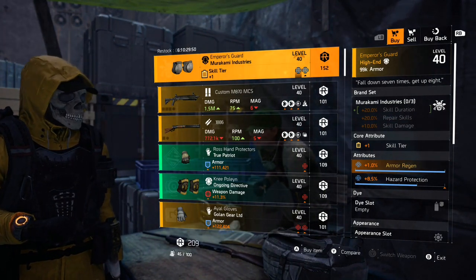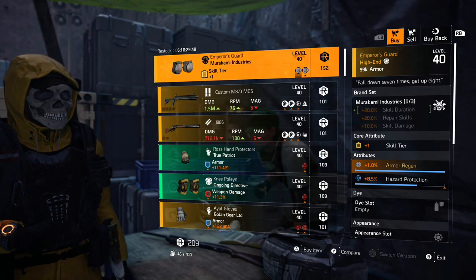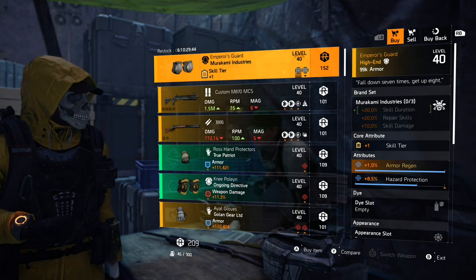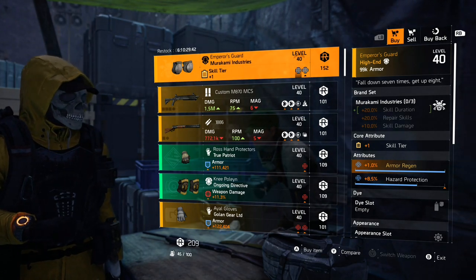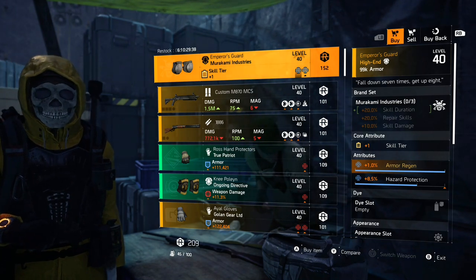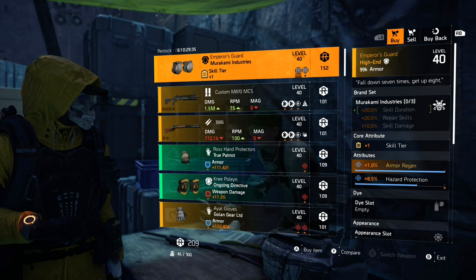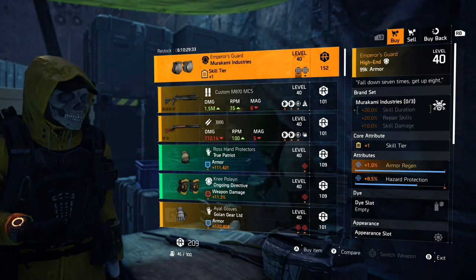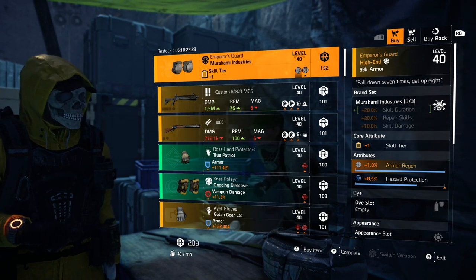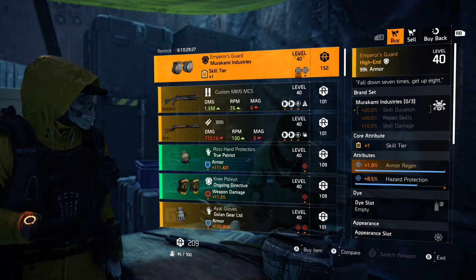What this guy is selling is the Emperor's Guard knee pads. These knee pads come with 1% armor regen. If you have seen any armor regeneration builds out there on YouTube, Reddit, what have you, nine times out of ten they are running these knee pads because it is hard to come by 1% armor regen, especially from one piece of gear.